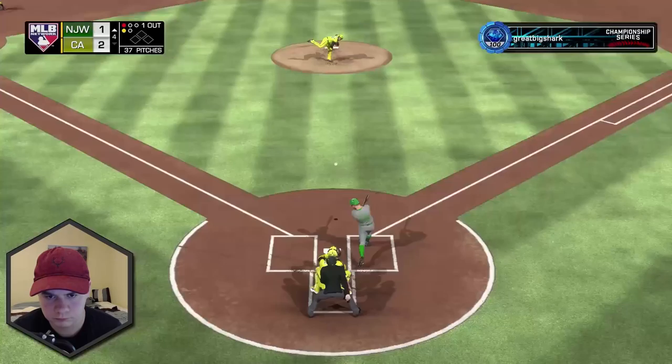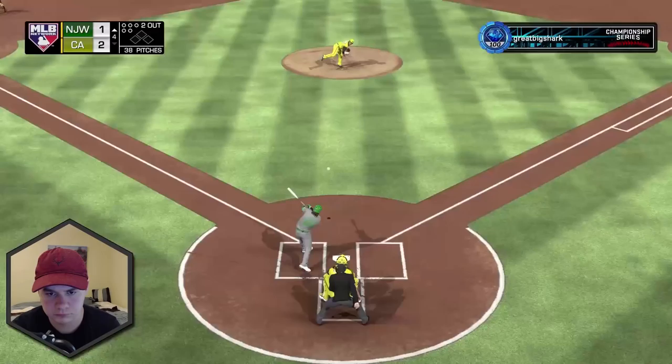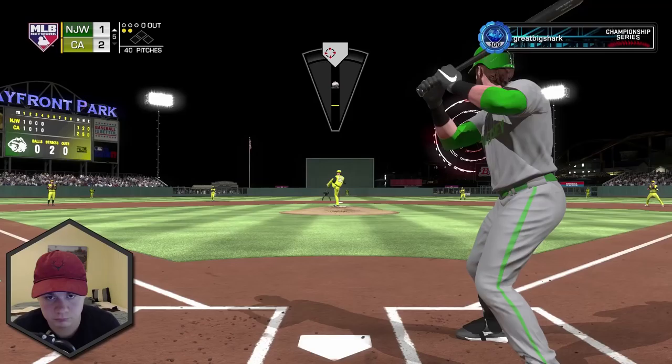Really good hit fly ball right there. I don't even know who that was at the plate — it might have been his creative player. Another deep fly ball to center field — you just can't get it to go a little bit harder off the bat, just not quite getting the exact sweet spot. That is three deep fly balls on three consecutive swings. Man — scary fourth inning, but a light one.